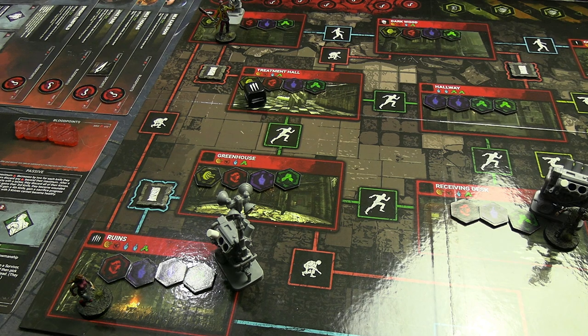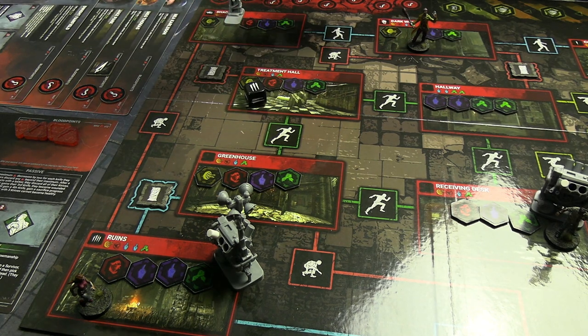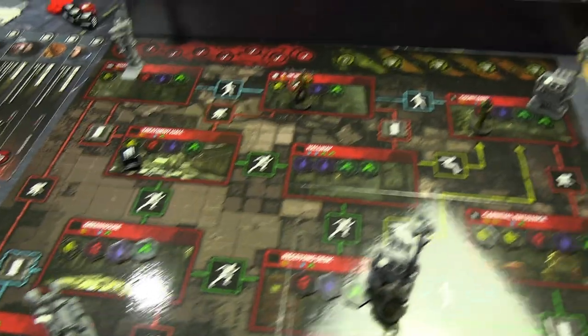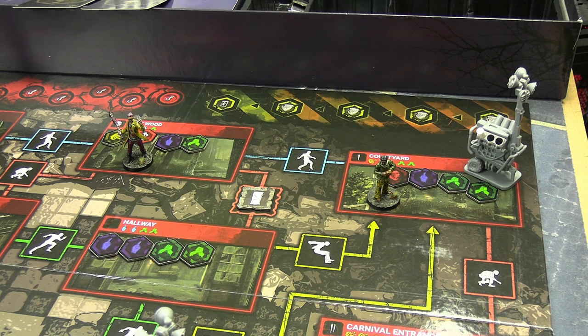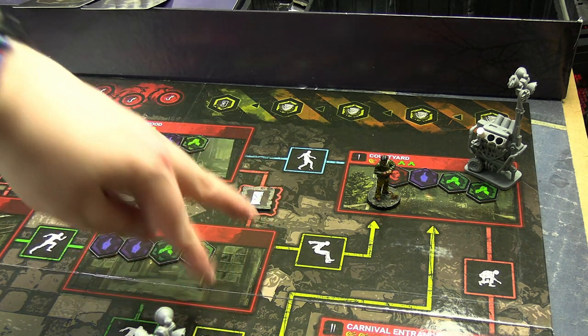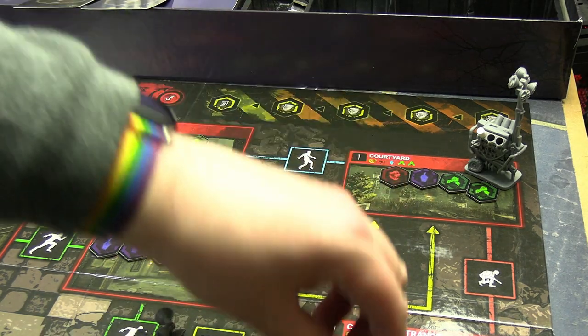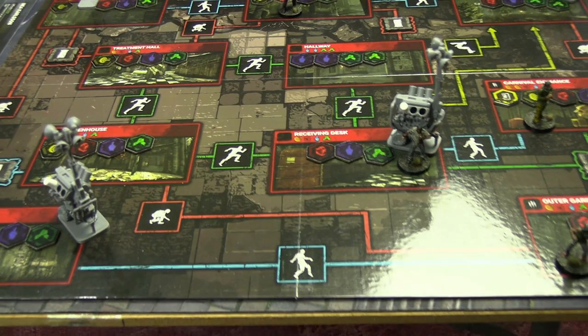Turn two — my cards are down. I'm interested to see where Jake goes because it will dictate whether I do some nasty stuff. He's going back to the carnival entrance — lucky — and found one of the exits, but nothing to interact with. Nia moves green but it's blocked, so she goes blue back the way she came. She flips a token and finds an item, but she's going to prioritize winning and finishes the generator — that's two out of three progress on it.